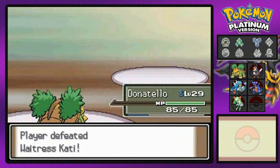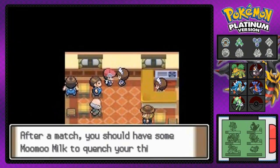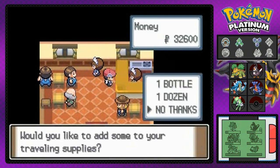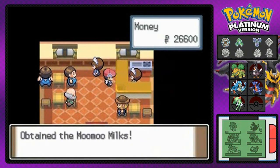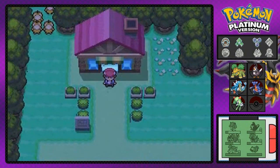And that's how you defeat everybody in a cafe! This is also a place where you can buy Moomoo Milk, which I will buy — just gonna buy a dozen Moomoo Milks, because milk is always good. I can't drink it myself because I'm lactose intolerant, but it is what it is, guys. Stay tuned for the next episode!